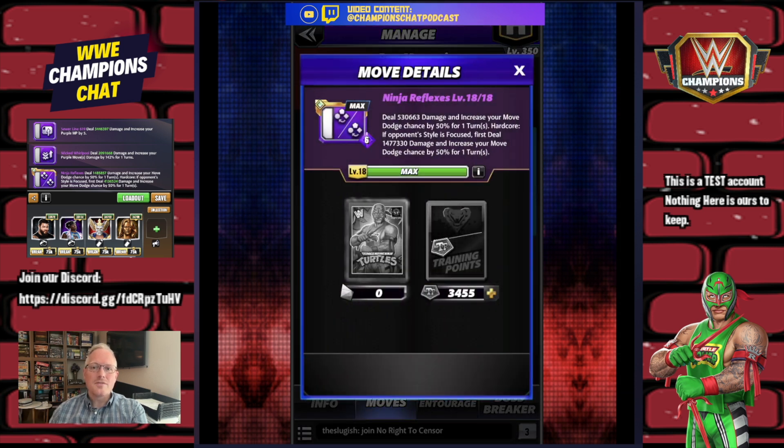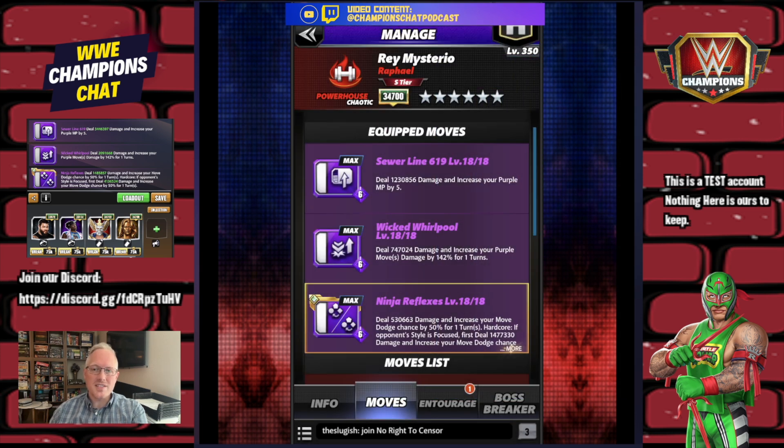The hardcore bonus: if your opponent's style is focused, first deal 1.47 million more damage, then increase your move dodge chance by 50% for one turn. That's a very specific category to think about — am I going up against a focused character? Not just a powerhouse or any trickster — that takes some thinking.